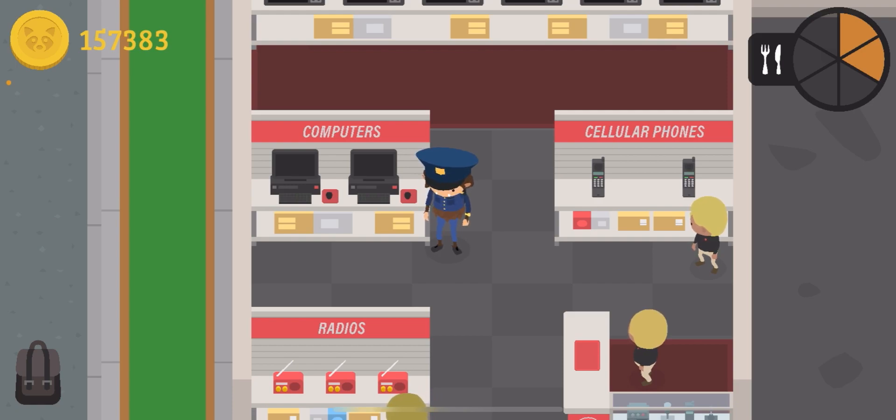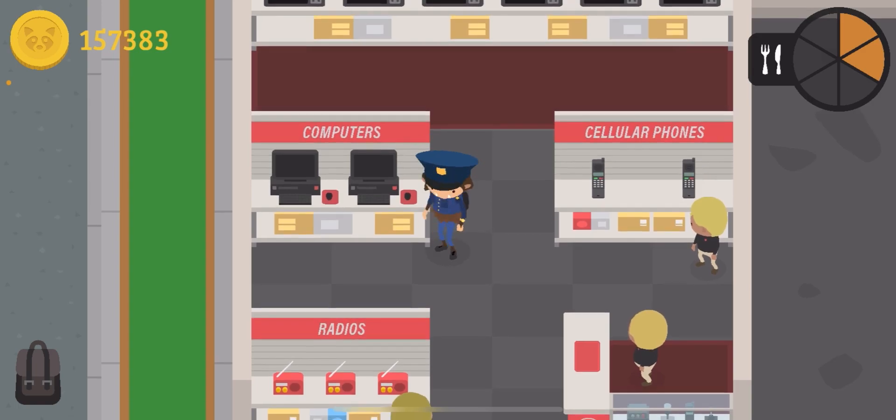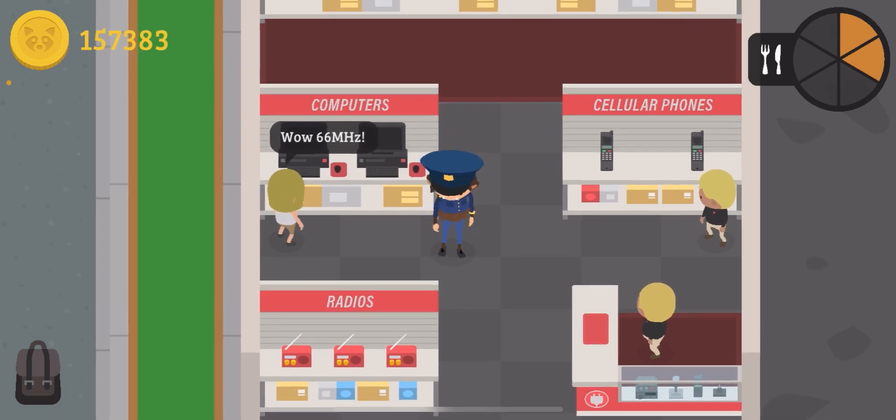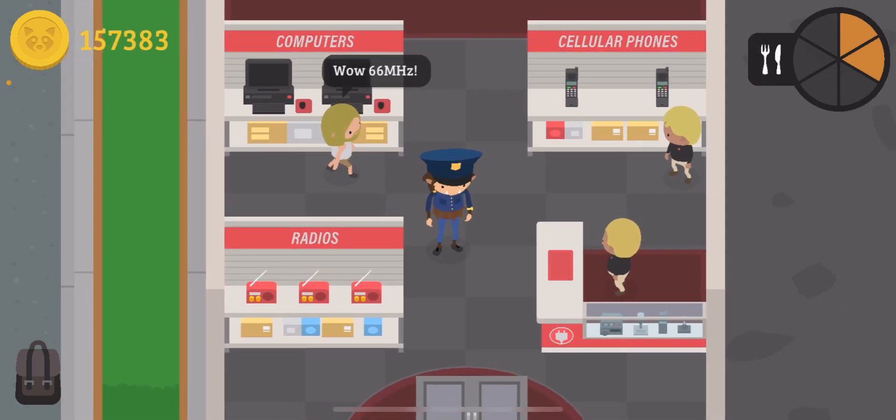The thing about the computer is that you actually want the extended warranty, because for once it's actually important. You can break your computer and if you have the extended warranty your replacement is completely free, but if you don't, you'll have to pay at least a thousand coins depending on whether you lie or not.